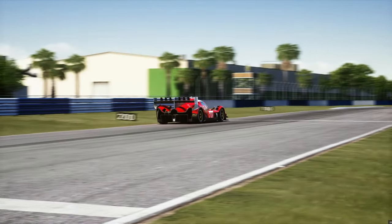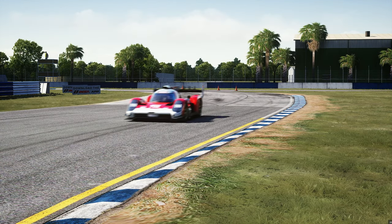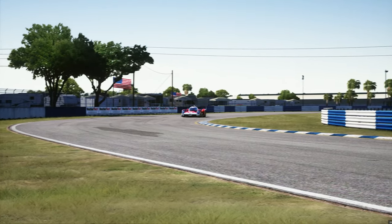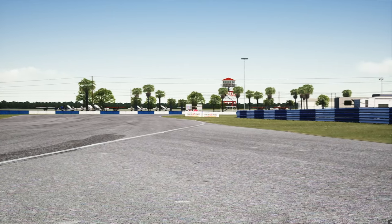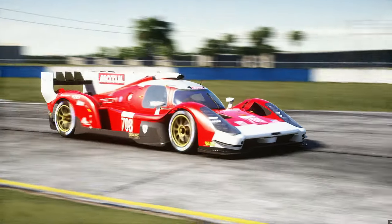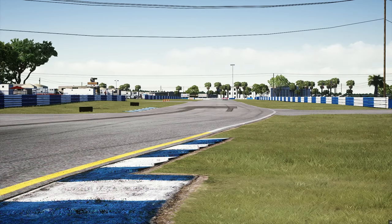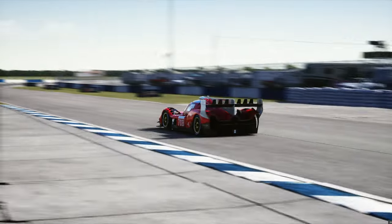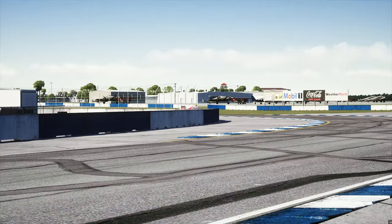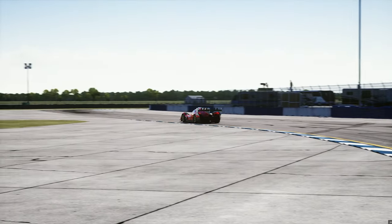I'm pretty sure we all know what Glickenhaus is — for the good reasons or for Jim Glickenhaus's Twitter antics — but genuinely beyond Jim, Glickenhaus is a super cool company. They modify a lot of cars. They're making their own production road cars recently, and they also have their race cars. They've done a ton of stuff at the Nürburgring 24 hours, and last year with the LMH era, they made the 007 Le Mans hypercar.